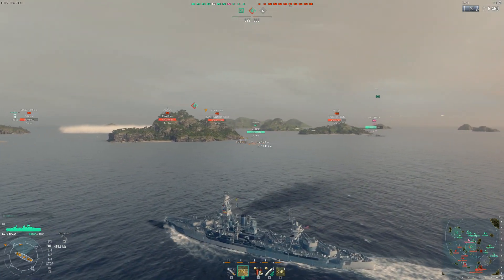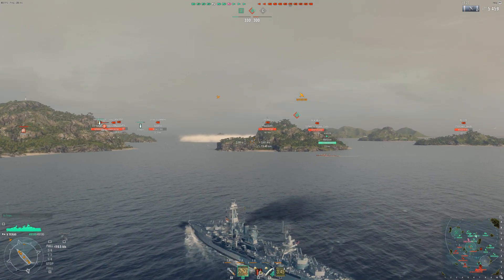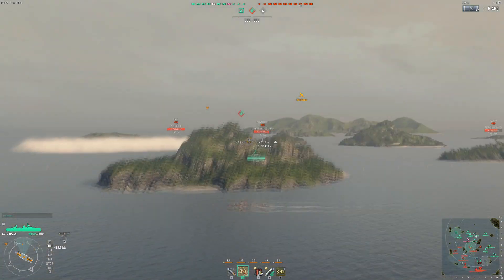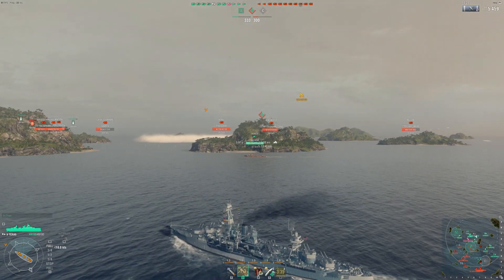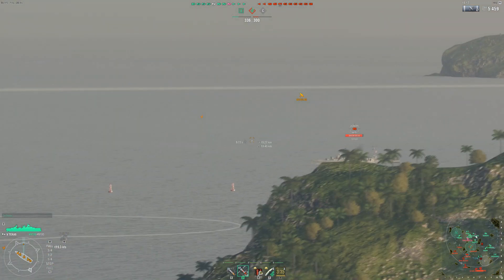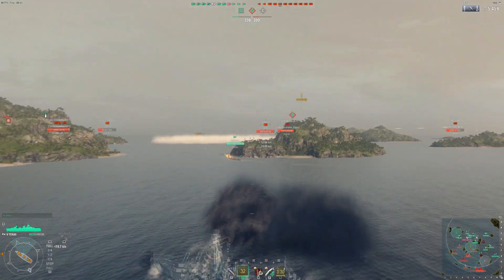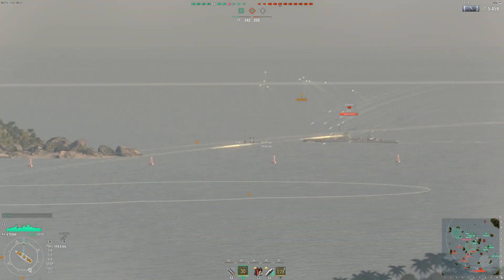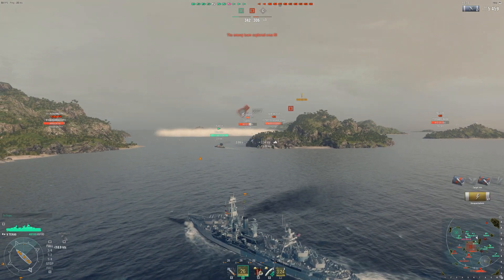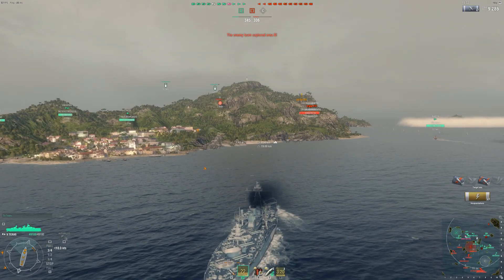As I push up towards the B cap point, I am being detected from firing my guns, and I am being detected by aircraft. I know there is a Destroyer in the cap point up here, so I do need to be careful as I start heading this direction. Fortunately, I do have a friendly Destroyer who will ideally help spot any torpedoes fired out of that smoke screen. There's the enemy Leander yet again giving broadside — managed to hit him, mostly over-penetrations, not a lot of damage there.